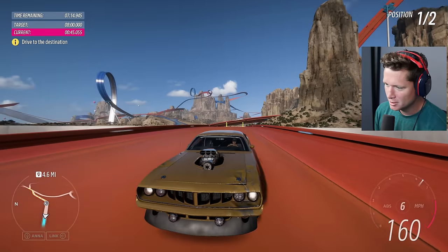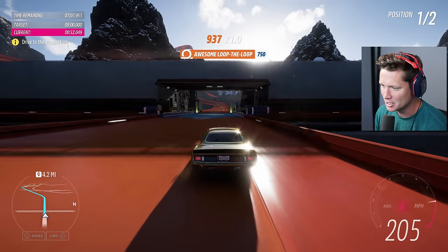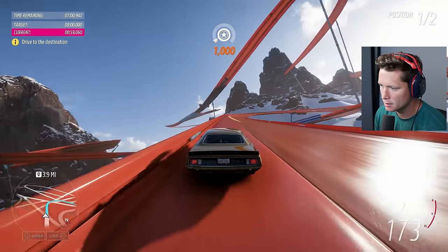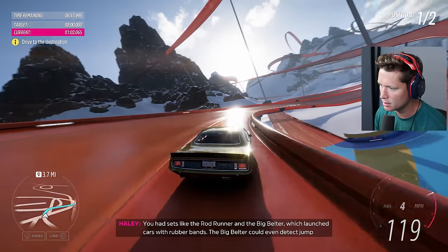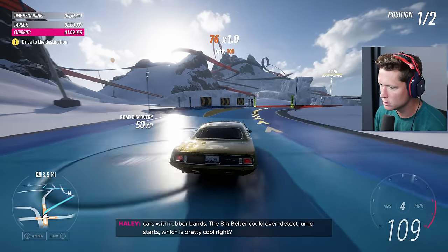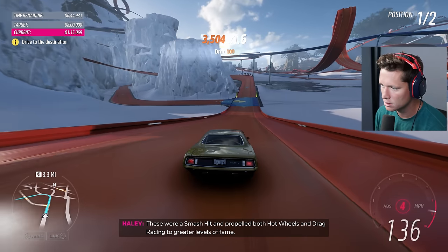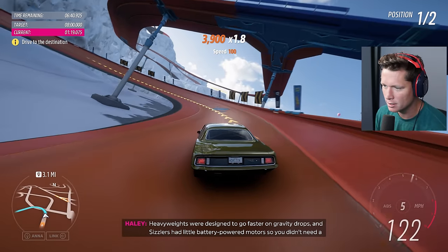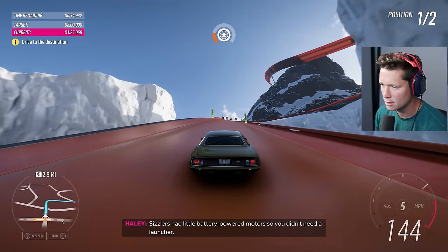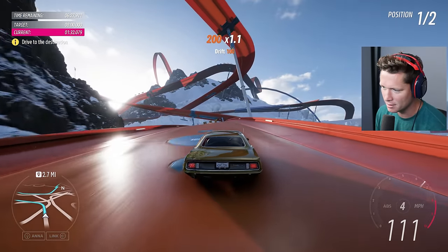We're just hanging in there, banging around the walls a little bit. This thing gets loose in the loop-the-loop! We got four miles - all kinds of new lines back then. Just gotta keep doing our thing. Like the Rod Runner and the Big Belter, which launched cars with rubber bands - the Big Belter could even detect jump starts, which is pretty cool. These were a smash hit and propelled both Hot Wheels and drag racing to greater levels of fame. I didn't know about any of this!